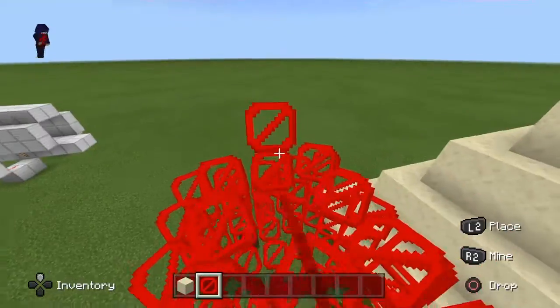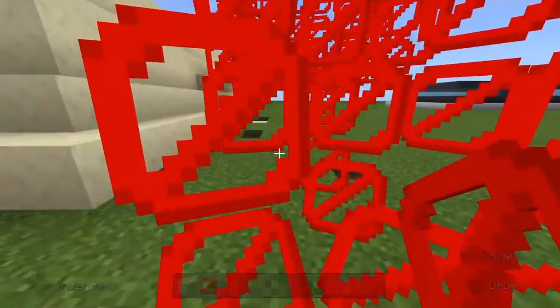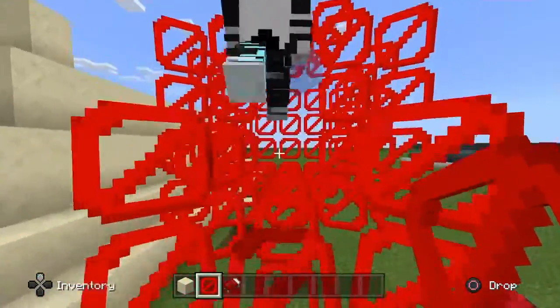Whoa, it's like a cage! That is so weird — I don't know where it is, I don't know where it is. Hold your barrier blocks out.